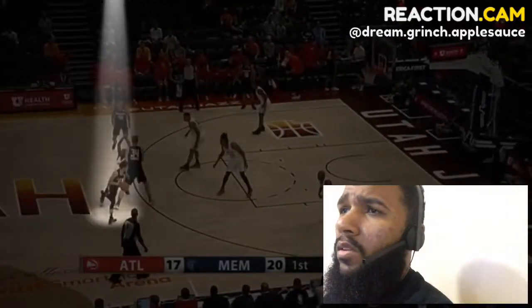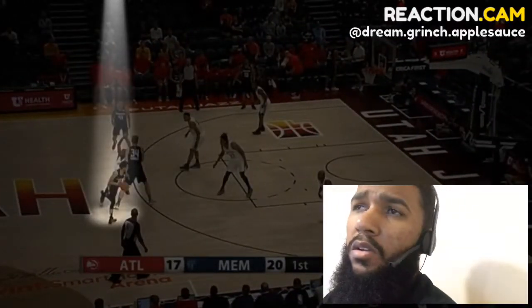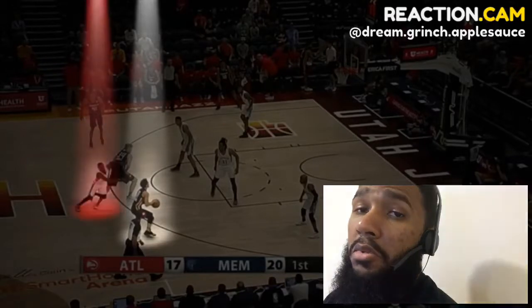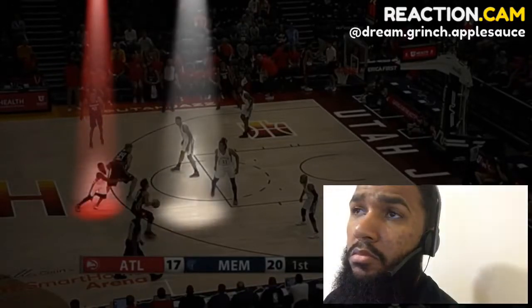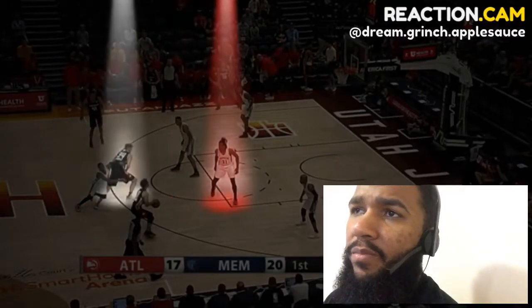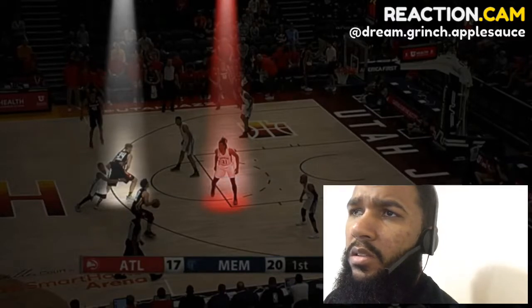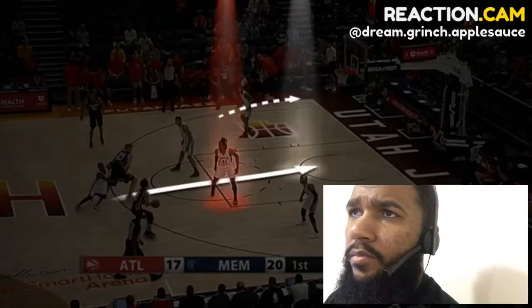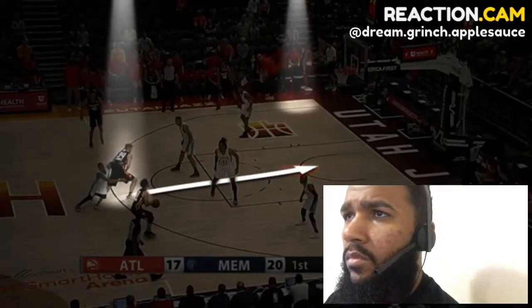How our team's going to play it: this team's in a drop coverage. My read is exactly the same — I come off, I keep my dribble alive, I keep this defender on my back, I occupy this real estate, make this big play me. This big dives, and now the big has to make a decision — the same play as before. He dives, this big stays with me, that means I have the big diving at the rim for a lob. This player pulls in, this player should be deep corner.